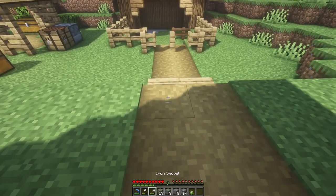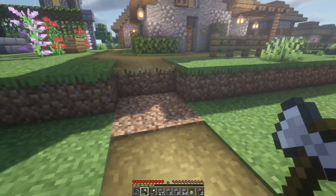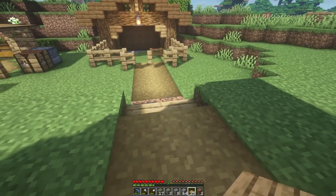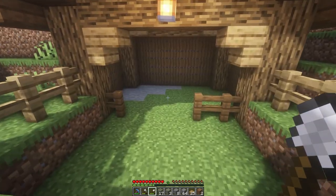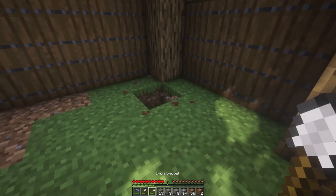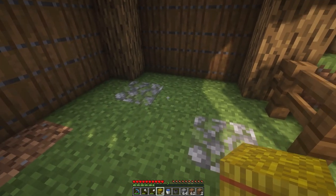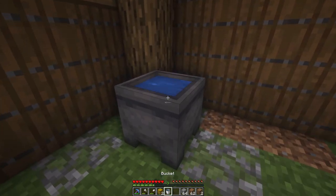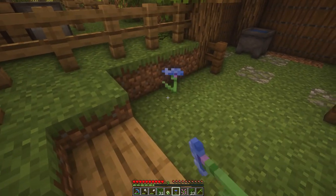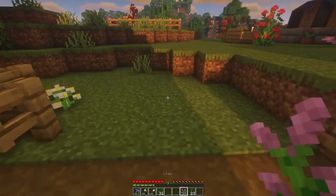Maybe I'm weird, but I always like moving these paths one block back so that the stairs going up the path are kind of cut into the hillside. I'm just going to do some decorating of the inside area and the surrounding — maybe some flowers, some bushes, stuff like that. I think it just really finishes off a build and makes it look really nice. It's the final details that just really make a build great.